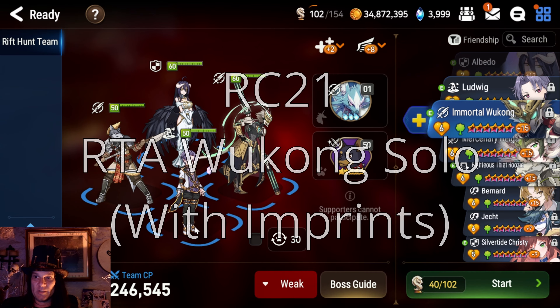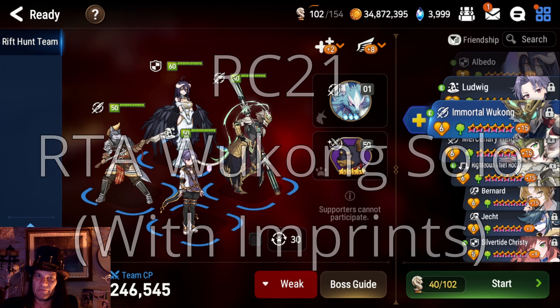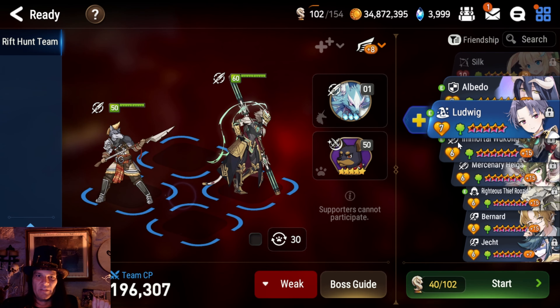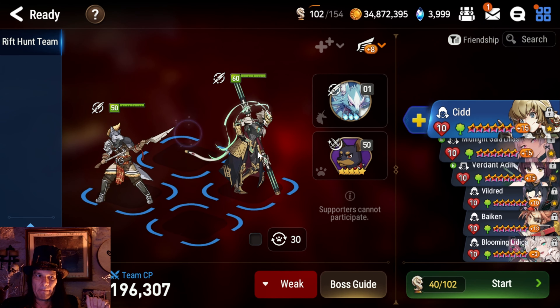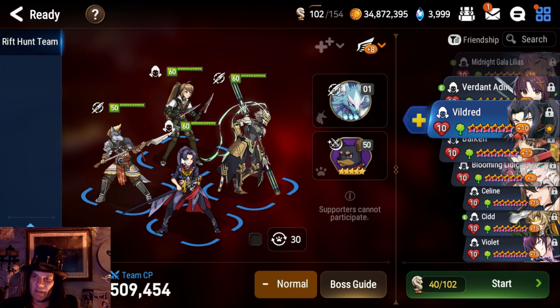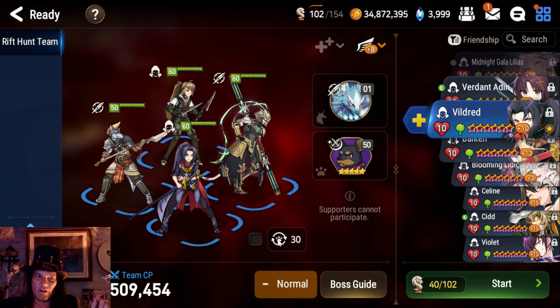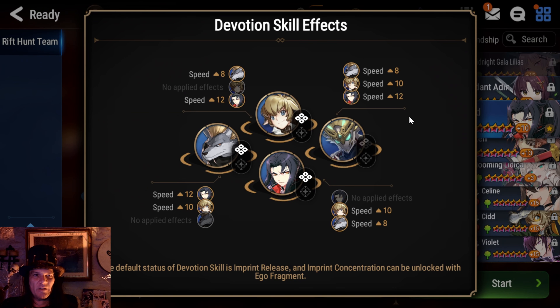Once you're done friendship farming and you've got no green units left to max out friendship on, if you want to make this giga efficient, these last two spots you run Green Sid and Green Vildred. And if you don't have Sid or Vildred, you can run Mercenary Helga or Righteous Thief Ruzid — both of those have speed imprints, and that's what we're going for. Take a look: that's 12, 22, 30 — this is 30 extra speed going into my Wukong. Imprints stick around after the units die, so he is going to be 30 speed faster through the entire fight, even after these guys die off. That makes him cycle so fast, it really speeds through this.